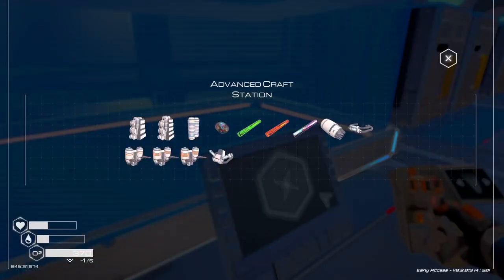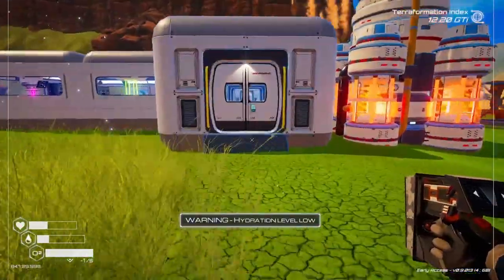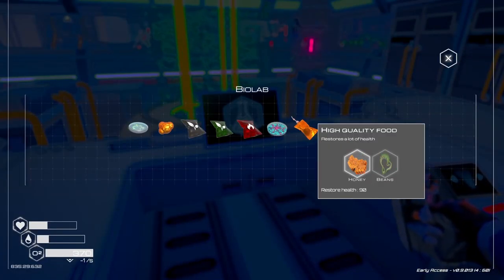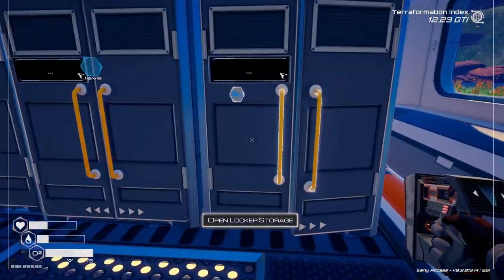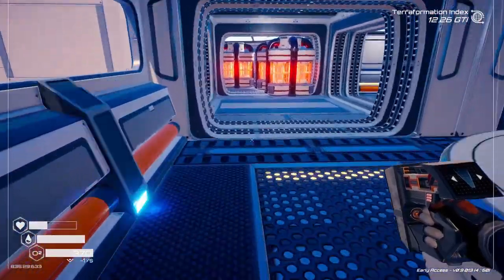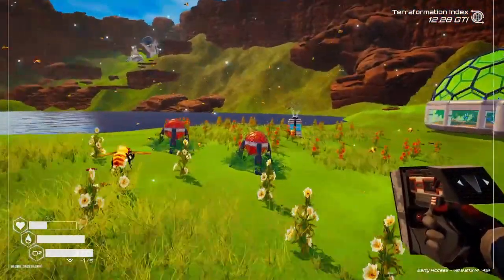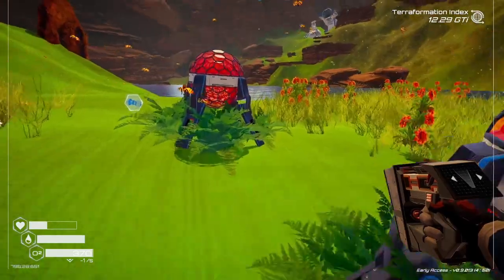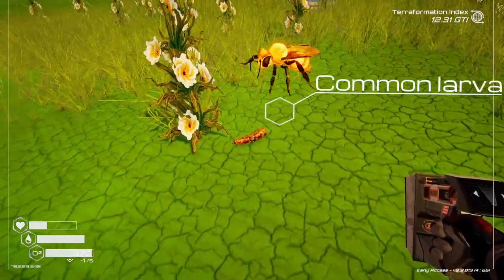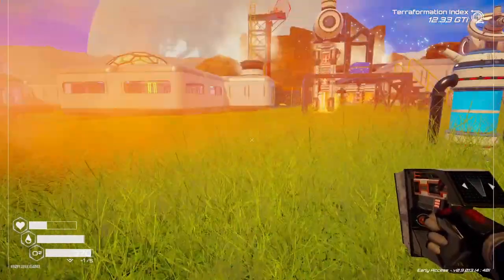In here — oh, yeah, it's in here where I can make these now. I need a bean, which I don't think I have any beans. Bean and honey — I should have honey, maybe in one of these. Yep, which is a rare common.